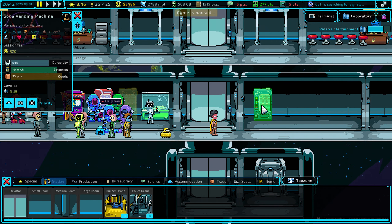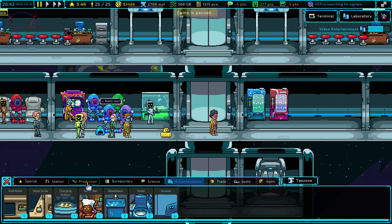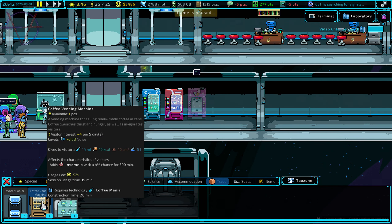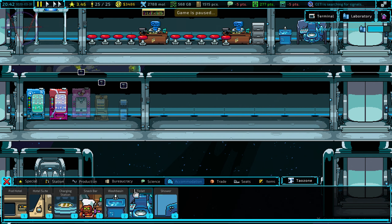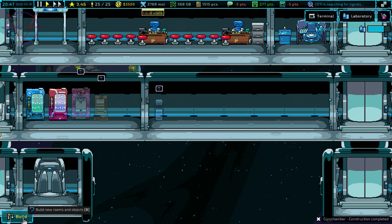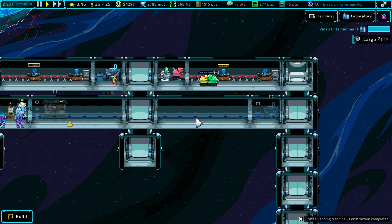Vending machines here and here, and ice cream vending machine — yes! And coffee. All about food. And water cooler. For now I'm going to change it in a second. Snack bar — maybe we should have two water coolers here, a snack bar here. I forgot about the cleaner and police drones.